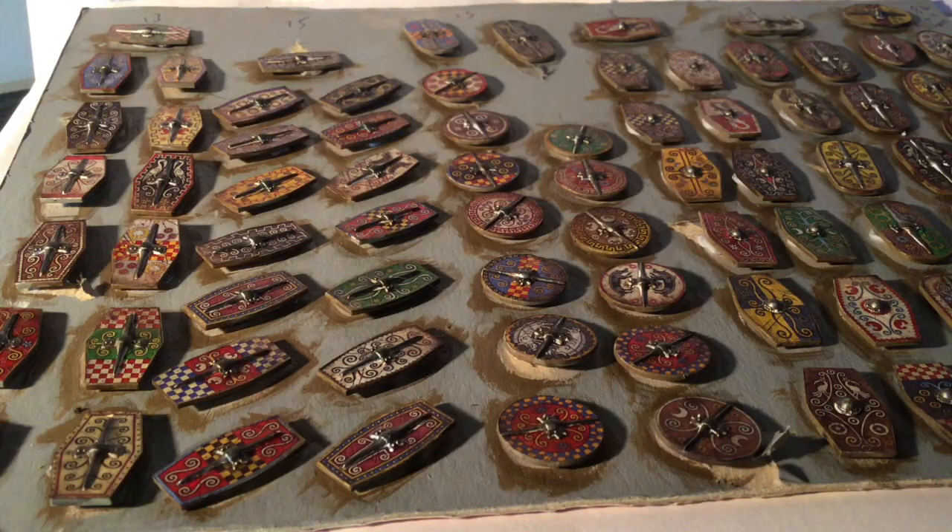I've also been putting together all the shields for the Victrix figures. These are the shields from the pack with transfers from Little Big Man Studios, which look really nice. I picked up quite a few packets to go with the shields I've got, so I've now got shields for all of the troops. These just need varnishing and then gluing on when all the painting is done. At least I've got the shields done — it's all good progress.